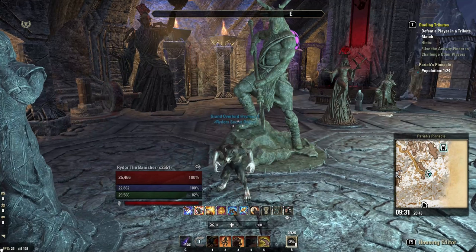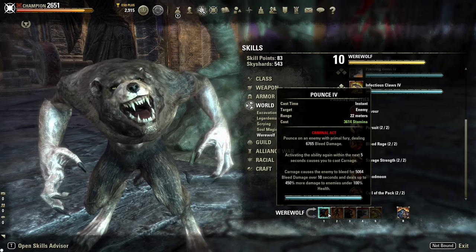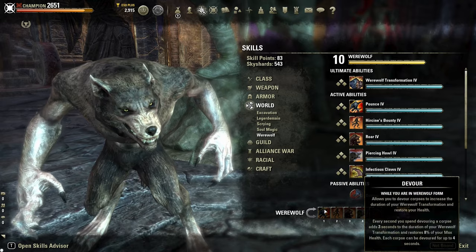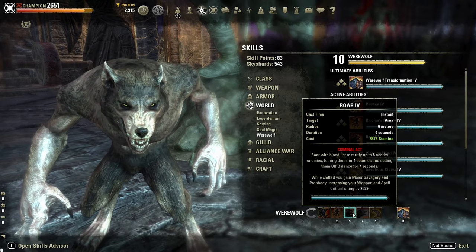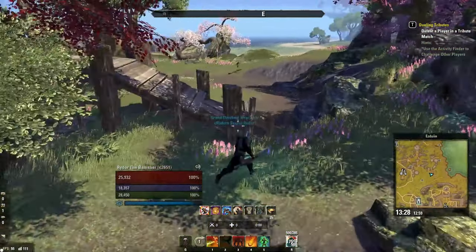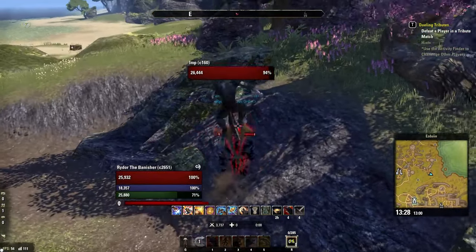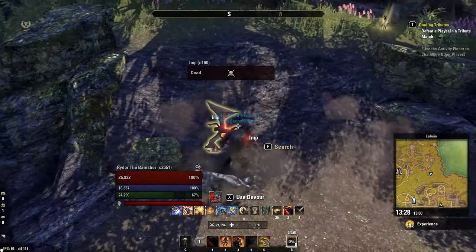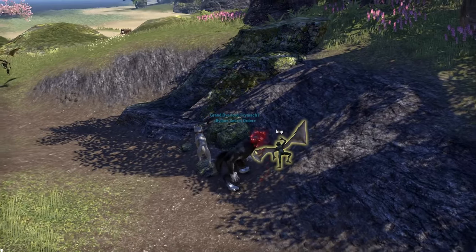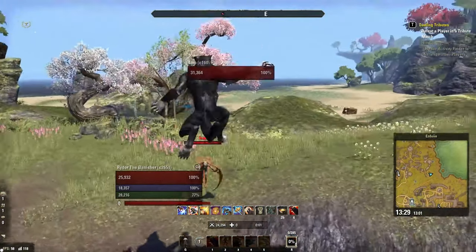After you have used the Werewolf ultimate to transform, your bar will change to a Werewolf bar. From here, you can only slot Werewolf skills, and you cannot bar swap until the transformation has ended. Whenever there is a corpse to consume and you are in Werewolf form, a Synergy will prompt you to use Devour. By default on PC, X is the Synergy key. You can rebind this to whatever key you choose, but devouring a corpse will heal you and extend your transformation. So just kill, devour, and repeat.